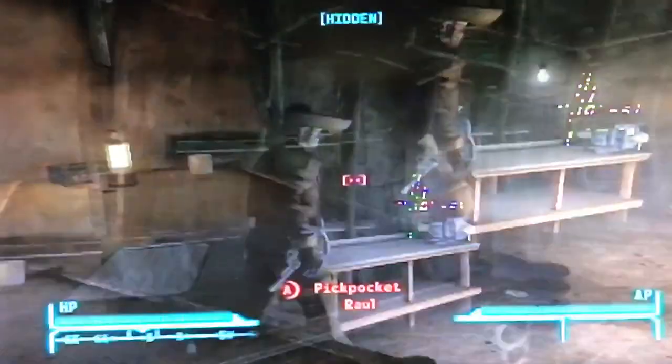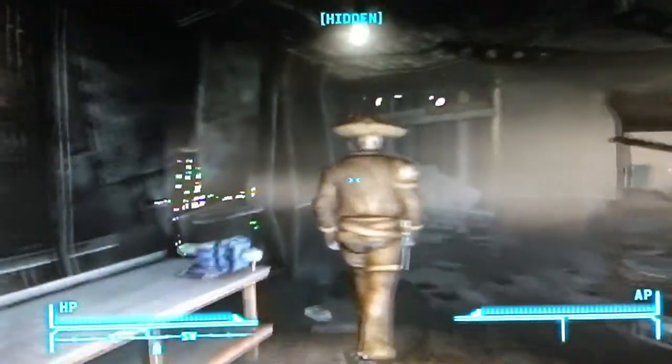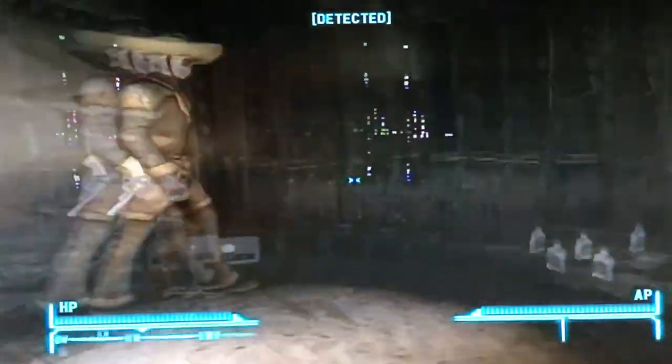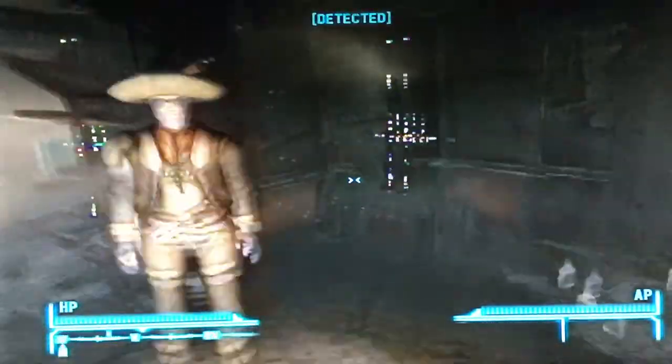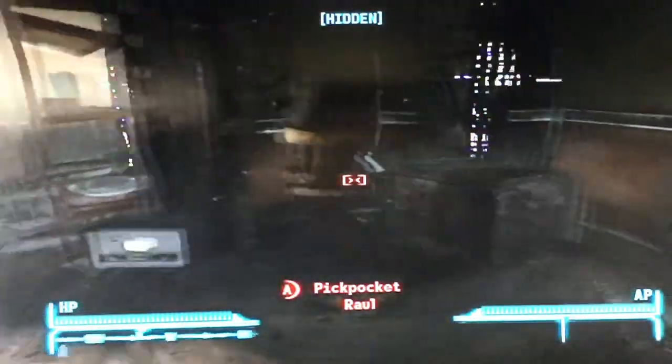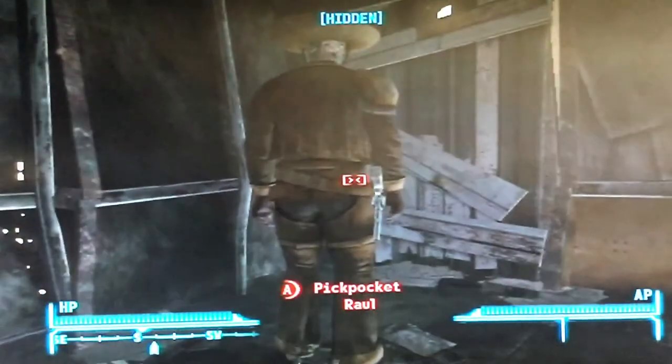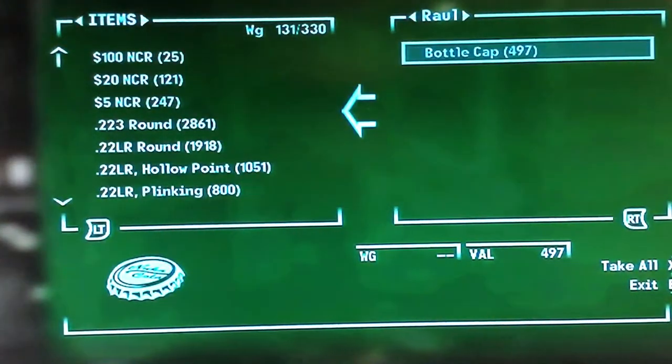You just have to go into sneak mode and you have to be hidden. If he detects you, just wait till he moves and then sneak again. Just go into his pocket and push X, take all. This is important — if you do not do it that way, if you push A, it won't work. So you have to push X, take all.